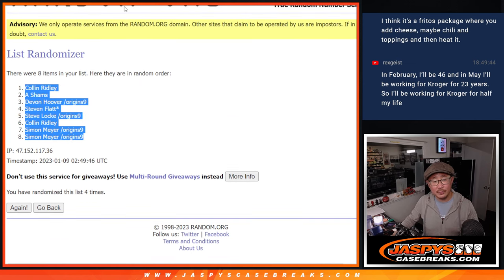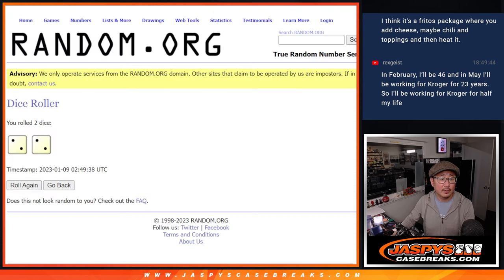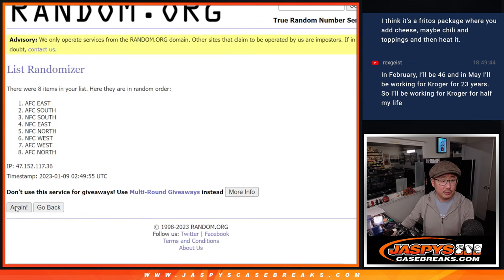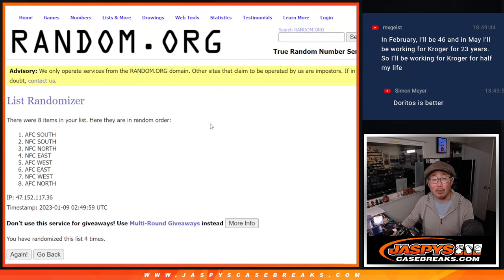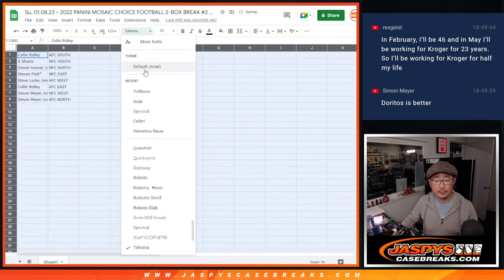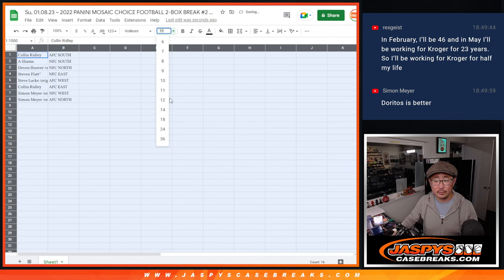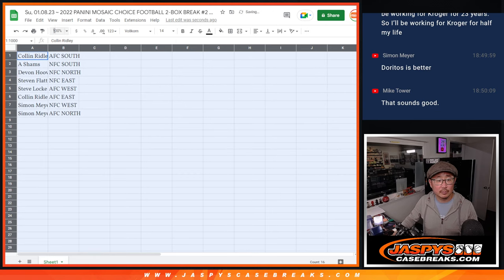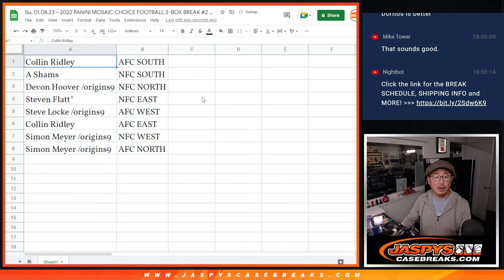Calling down a Simon. And two-and-a-two four times for the divisions, four the hard way. After four we've got AFC South down to the AFC North. Colin with the AFC South. A Shams, NFC South. Devin with the spot that you won in that Origins filler break — NFC North.